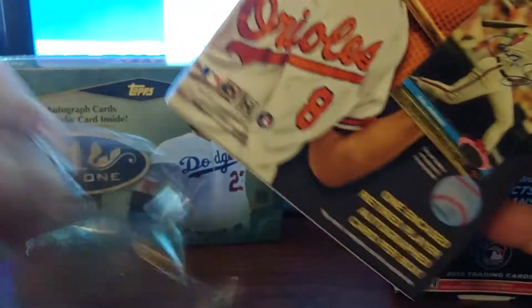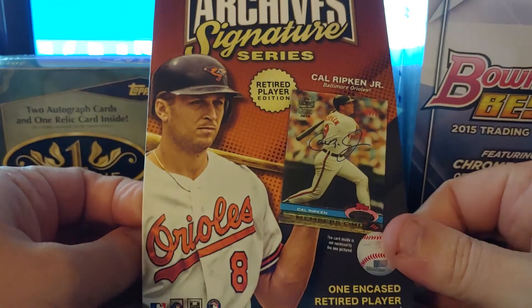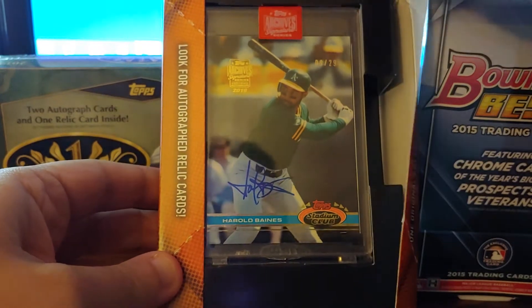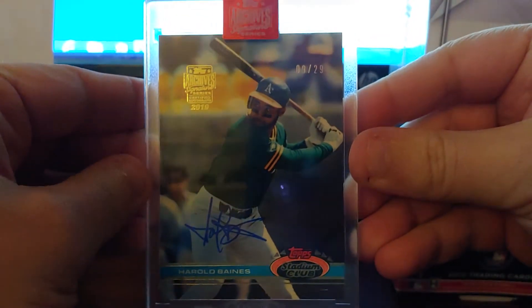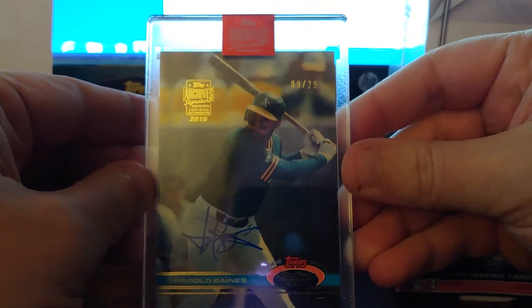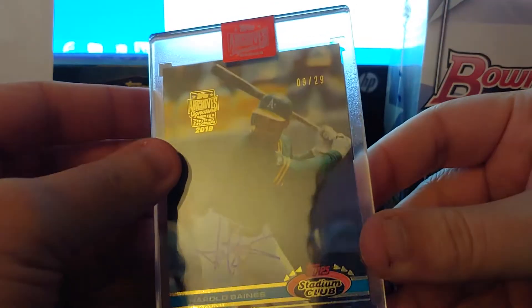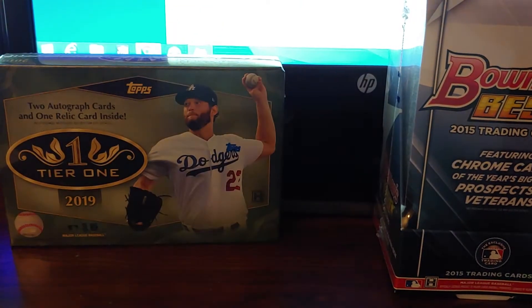I never actually get Archives Signature Series in the box — I usually go on eBay for these to get the players I want. All right, here we go. Who do we got? We got a Hall of Famer. It's probably the worst Hall of Famer — Harold Baines — but it is numbered to 29. That's not bad. Got Harold Baines numbered 29, a 1991 Stadium Club when he was an A. At least it's pretty short-printed. That's good. I mean, he's a Hall of Famer, so it's not the worst card I could get. Not ecstatic about Harold Baines, but hey, got a Hall of Famer — can't complain.